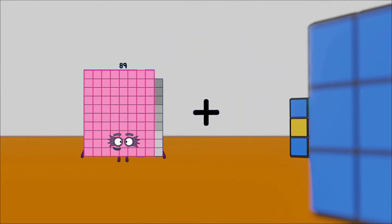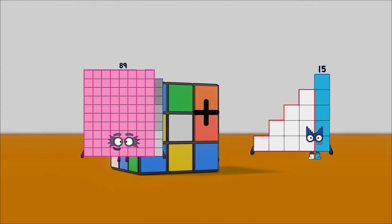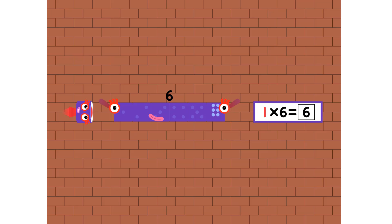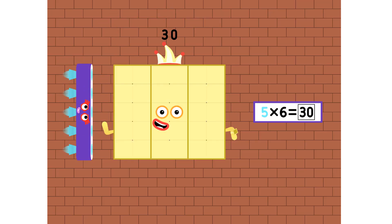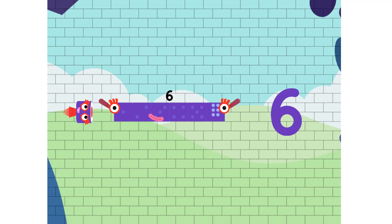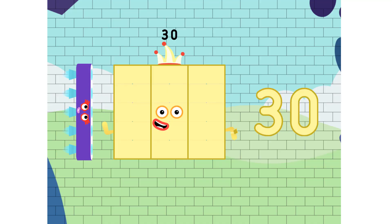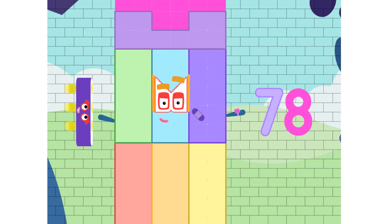89 plus 15 equals 104. 6, 12, 18, 24, 30, 36, 42, 48, 54, and 60. 6, 12, 18, 24, 30, 36, 42, 48, 54, and 60.